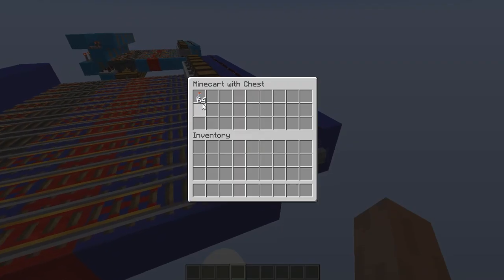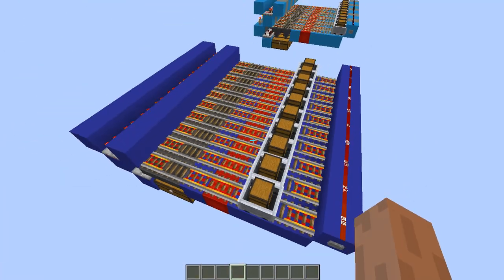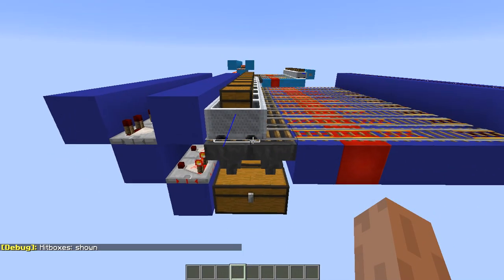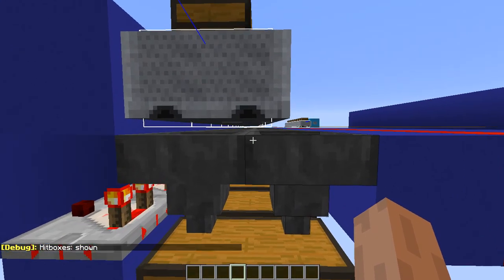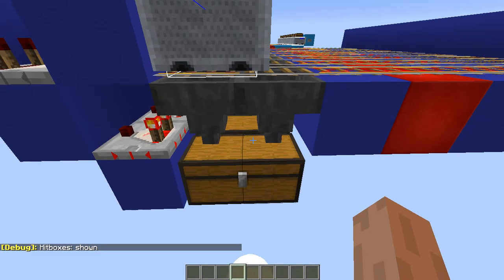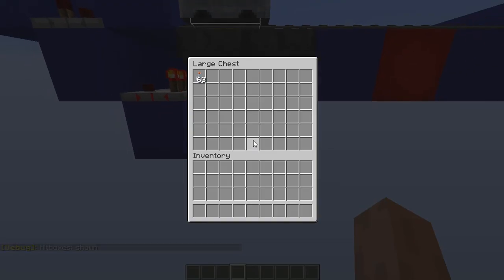Each one of those units has 64 items inside and we can see that they will quickly unload. If I press F3B, you can see that the hitbox of the minecart is indeed on top of two hoppers at the same time. Let's see — it's almost done. Here's how fast the items flow inside the chest.